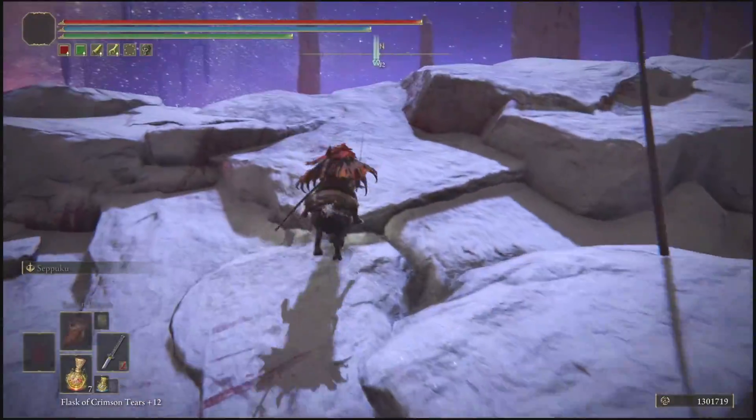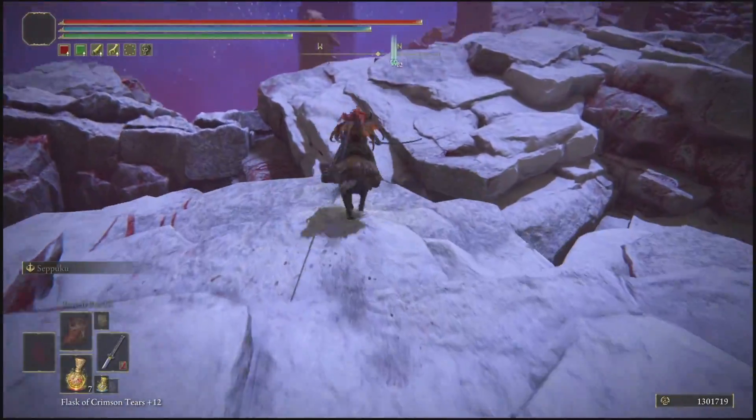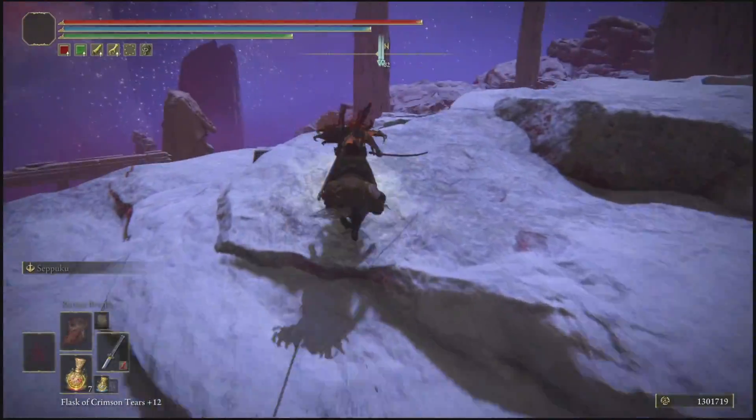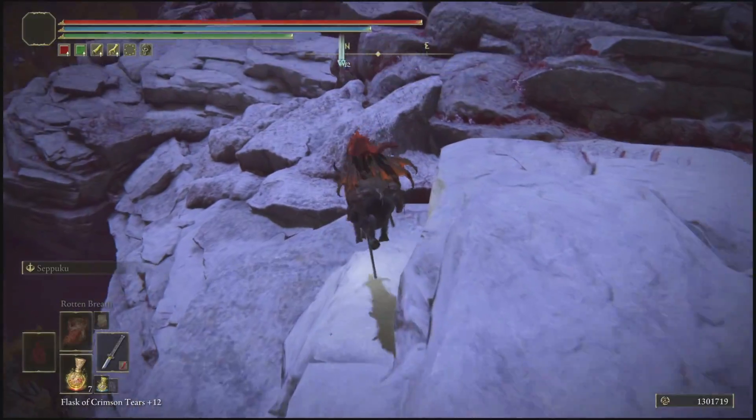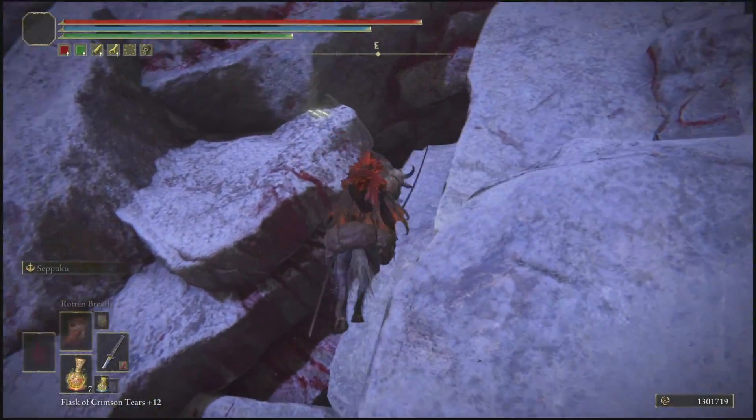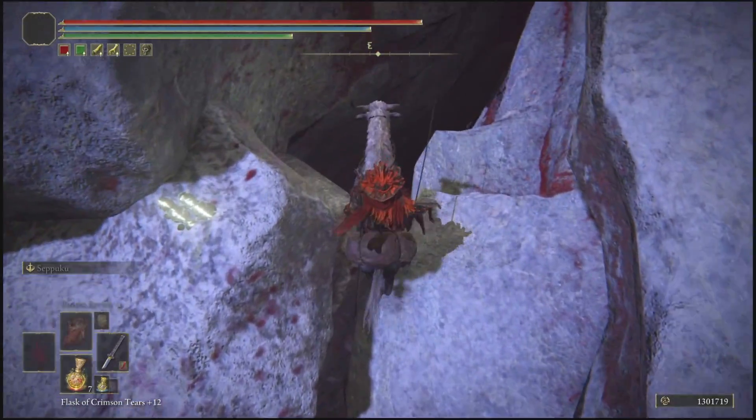Now once you guys have made your way up this mountain, all you're going to do is follow where I'm going — across these rocks. You're going to cross over one more side of this little mountain and you'll see there will be a big opening in the mountain. To know if you guys are in the correct spot, it will look just like this — the opening will be right here.